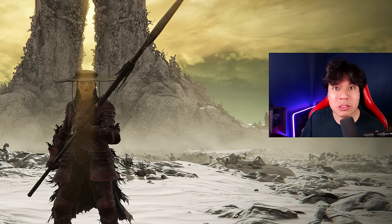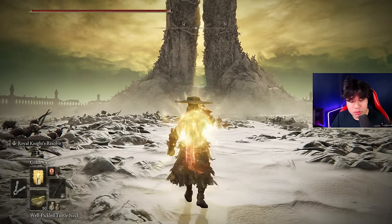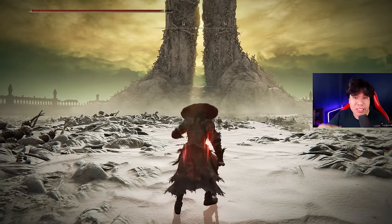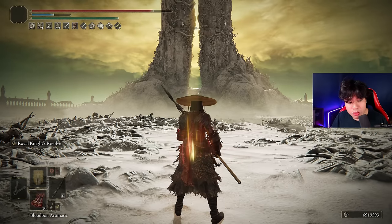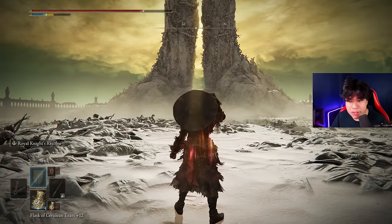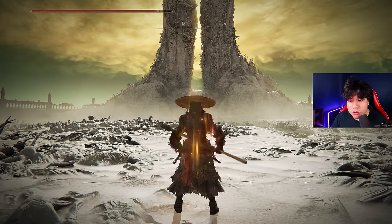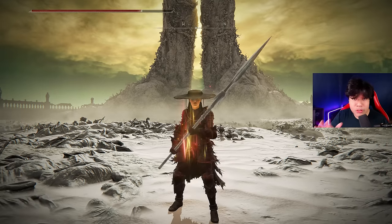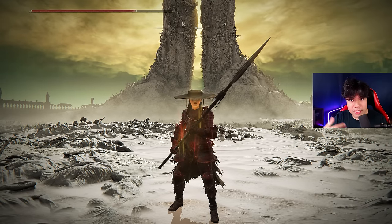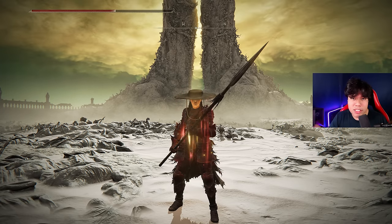Now I'm going to show you how to buff your character with this build. First, use your Flask of Wondrous Physick, then cast Golden Vow, and use a Pickled Turtle Neck — which is completely optional but necessary to regenerate stamina faster. Then use your body buff — in this case Blue Dancer Aromatic, but Flame Grant Me Strength works perfectly fine. Now refill your HP and FP, and when you are close to attacking your enemy use Royal Knight's Resolve — it only lasts 10 seconds so activate it once you're engaging your target. You can add extra buffs like the poison buff, the madness buff, or even the bleed buff for even more damage.